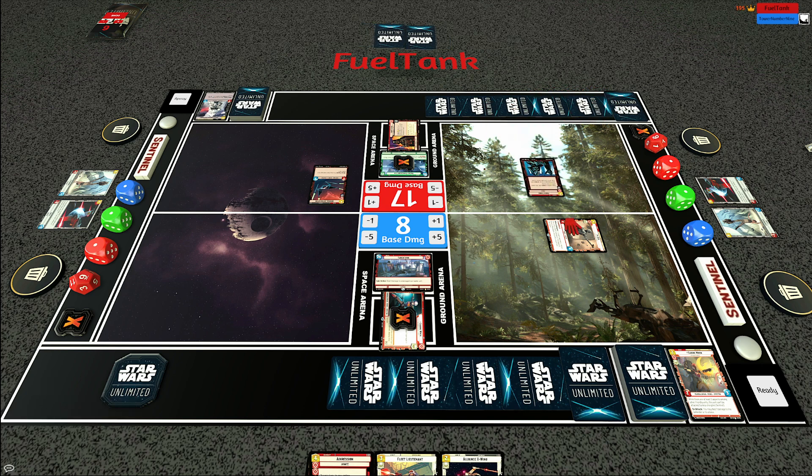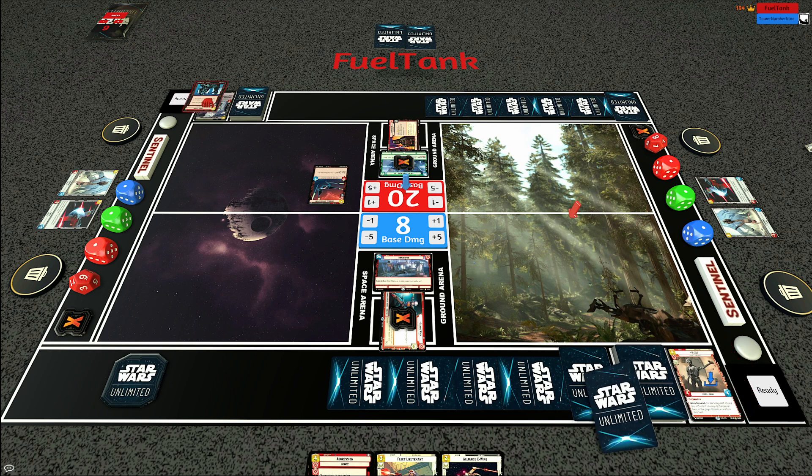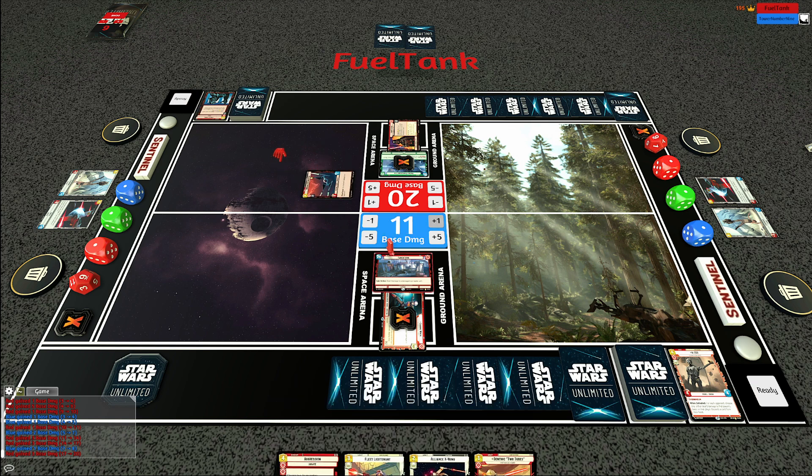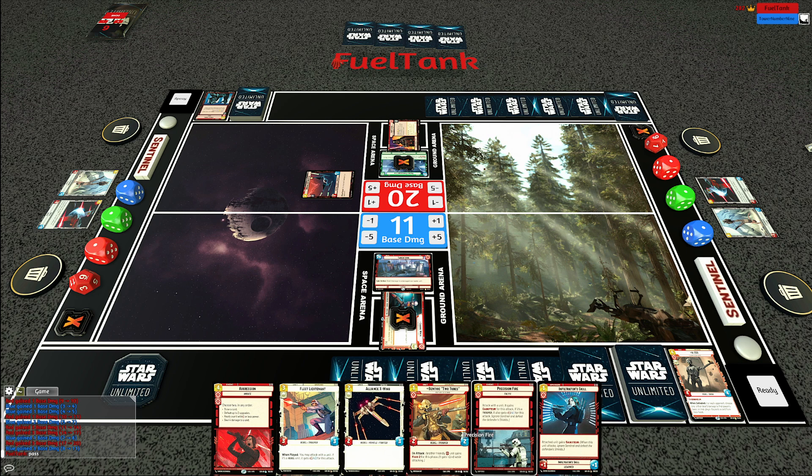It does end up with a Force Choke - so that's going to be another three damage to the enemy base. I draw a card but my opponent has stabilized the immediate situation. My hope is that I'm going to be able to get the damage through to win the game anyway, but having the removal for K2 does hurt. We don't draw anything that wins the game, but we have some options. We can do Benthic Two Tubes - at this point I want to try to develop units.